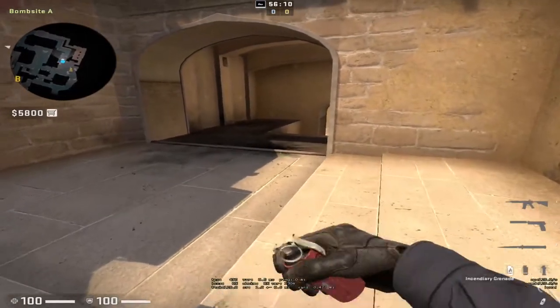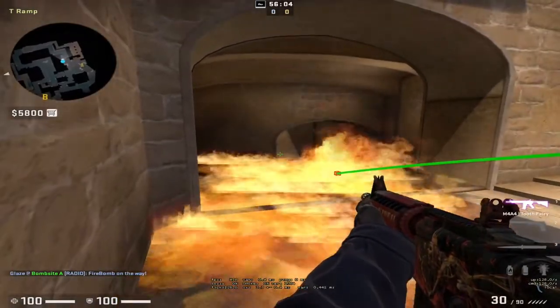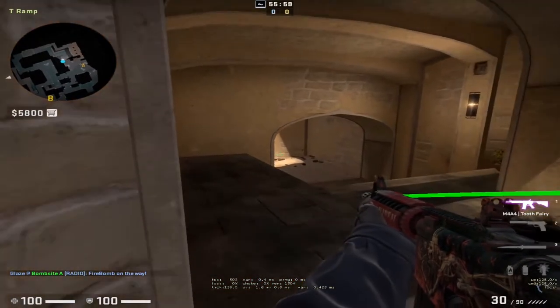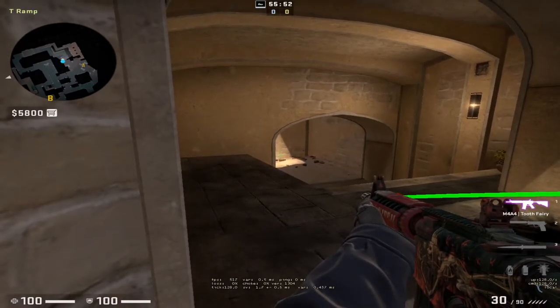If you do this initially and there's no one there, when the molotov is still up and you've flashed, you can cross, avoid getting burned, and post up in this position. You should only do this maybe once or twice a half honestly, because if you do it a lot they'll kill you quite easily — it's kind of an off-angle.